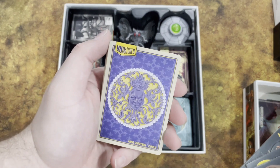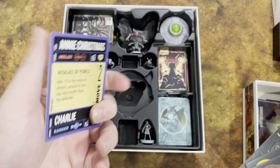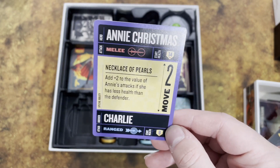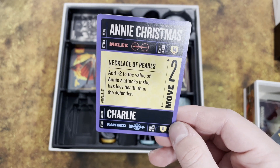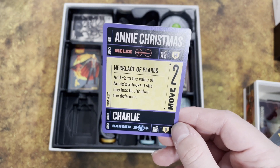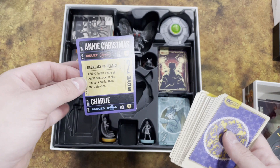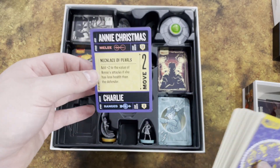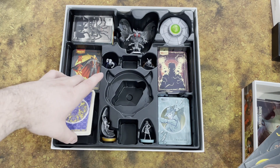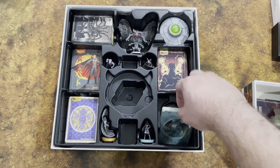Annie Christmas has a really ornate card back featuring her pearl necklace. She's a melee character with 14 health, and her sidekick Charlie is a ranged character with 8 health — both have a move of 2. Her ability, Necklace of Pearls, adds plus two to the value of Annie's attacks if she has less health than the defender. She seems like a tough character, though with only 14 health, you'll often find yourself triggering that bonus against boss characters.